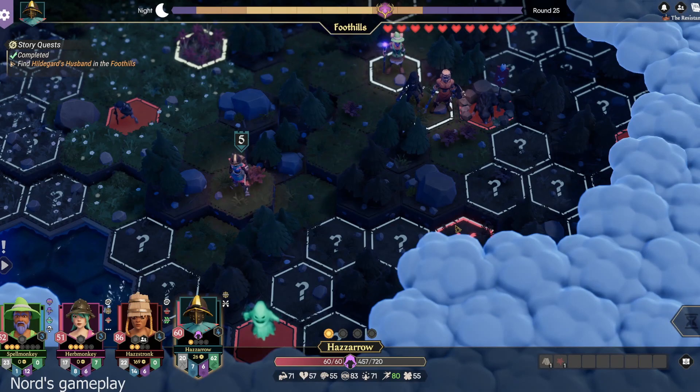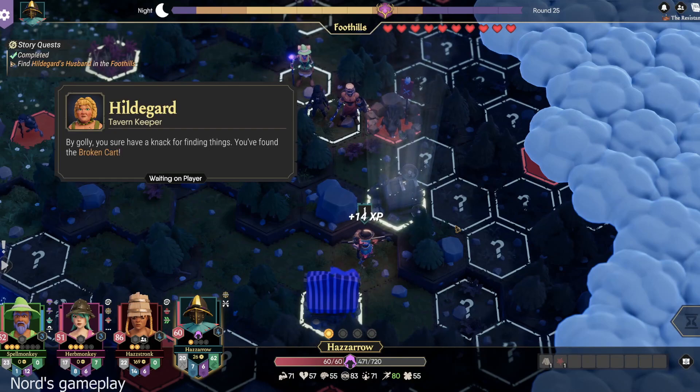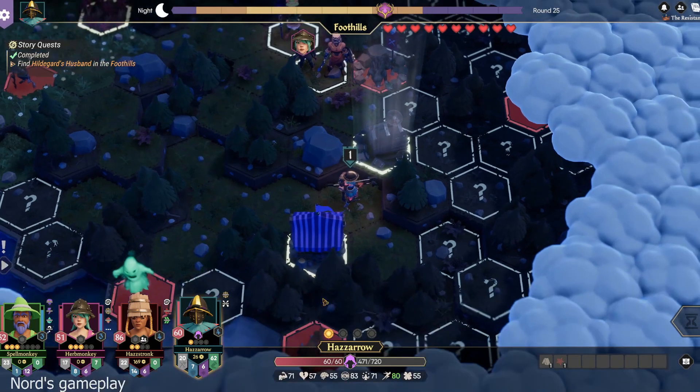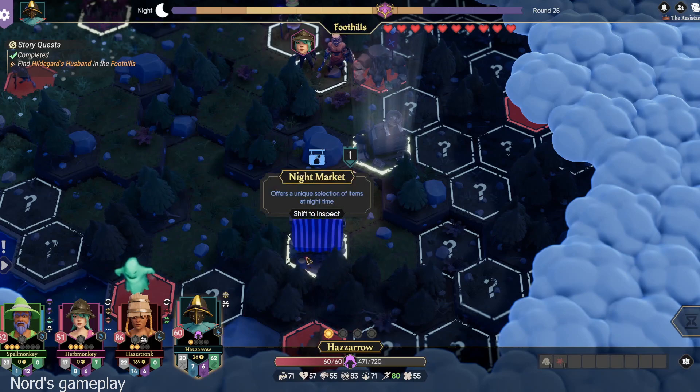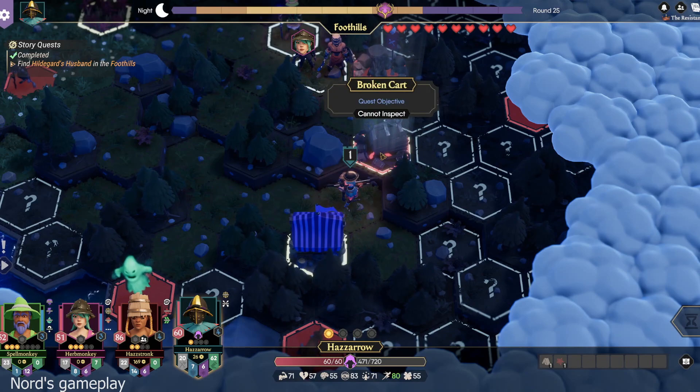Right, with those question marks. Yeah, there it is. By golly, you sure have a knack for finding things. You've found the broken cart. And we got a Nightmark. We have a good amount of cash right now. I like cash.